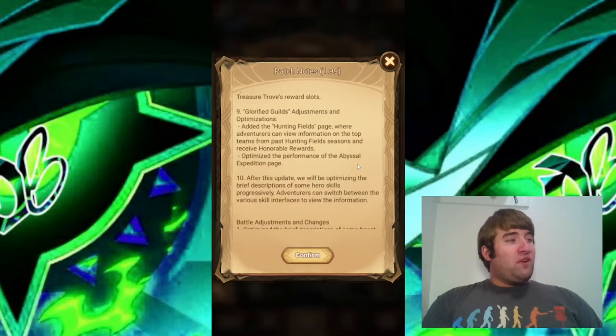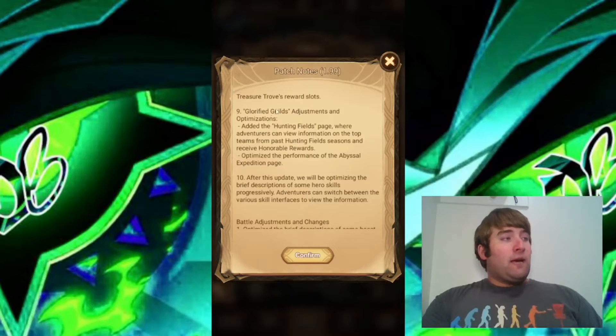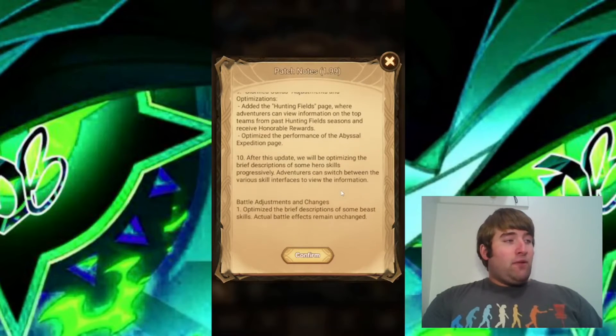Glorified Guilds adjustments and optimizations: added the Hunting Fields page where adventurers can view information on top teams from past Hunting Field seasons and receive honorable rewards. Optimized the performance of the Abyssal Expedition page. So they're not only keeping the Abyssal Expedition on the Glorified Guilds, but now adding the Hunting Fields guilds too — the top guilds in the Hunting Fields will now have a spot in the Glorified Guilds after this update.